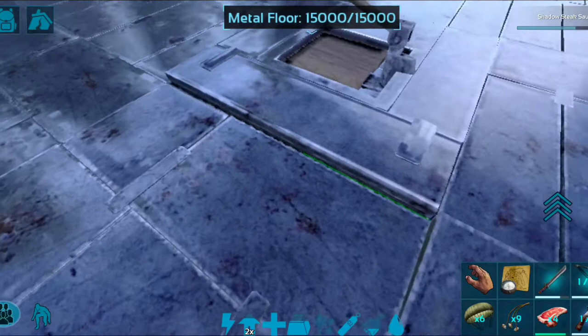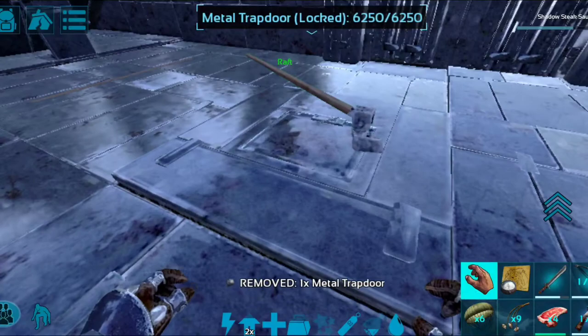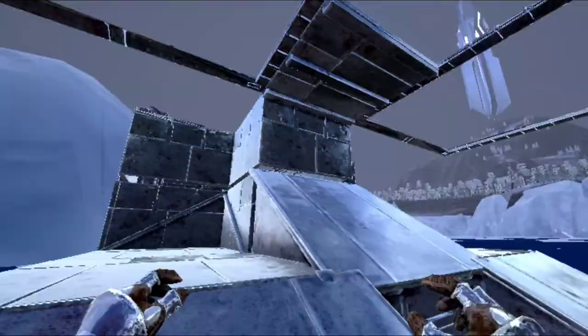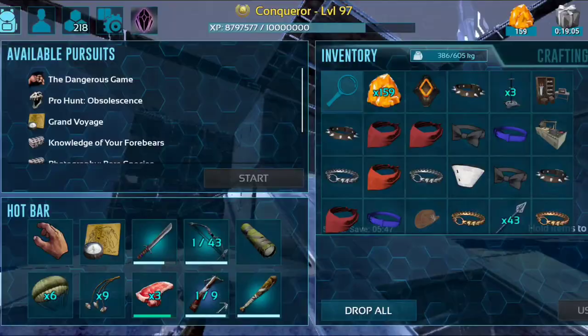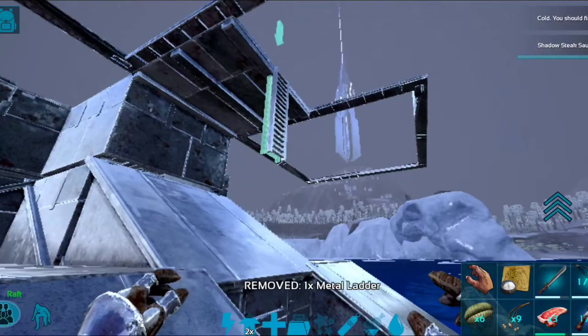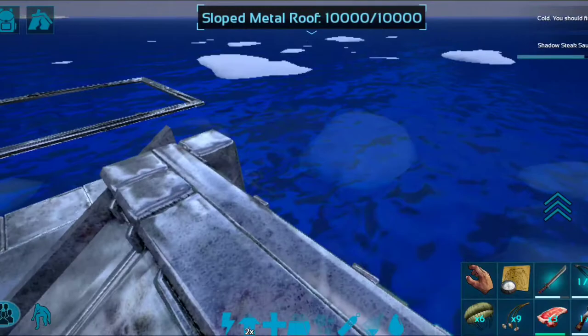Place that there just to cover it and keep the raft sealed tighter — you can still drive it through with no problem. Come out front and put a ladder hanging down right off the front, all the way out. That way you can get over here and up on top very easily. Once you're up here, come to the back and put some more giant metal hatch frames off the back.